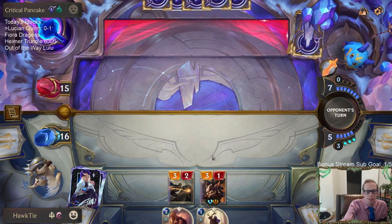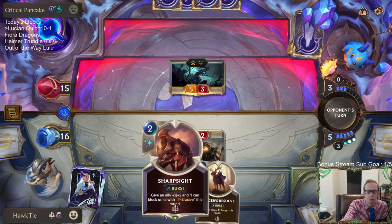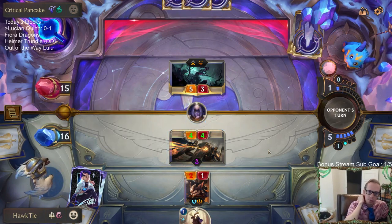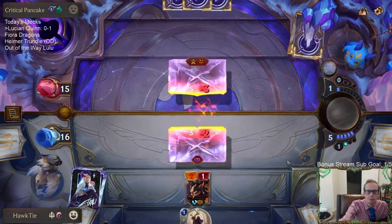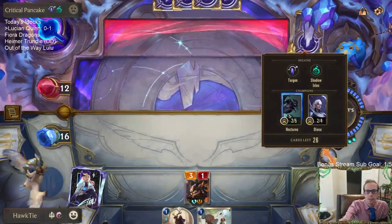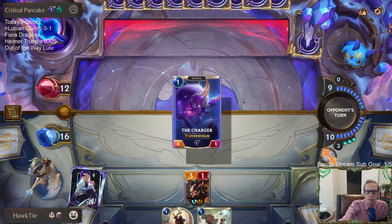I also regret casting the Blinding Assault. Quinn's Champion spell would have just kept another Quinn. Both Nocturne and Diana — whenever you have the Nightfall part of them, they can both basically be removal spells, like little Sejuanis kind of thing. So this is just an interesting take of playing a Nocturne-Diana control deck, using both of those champions as removal.